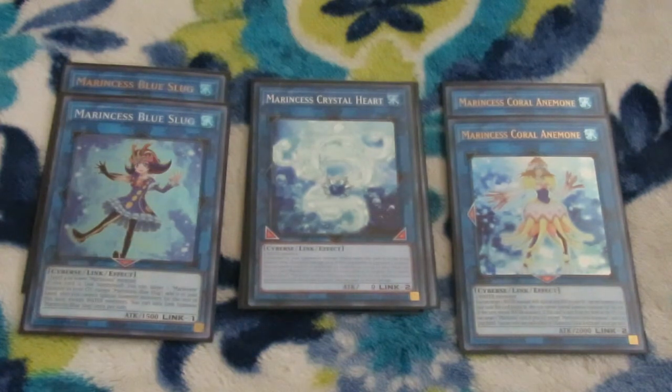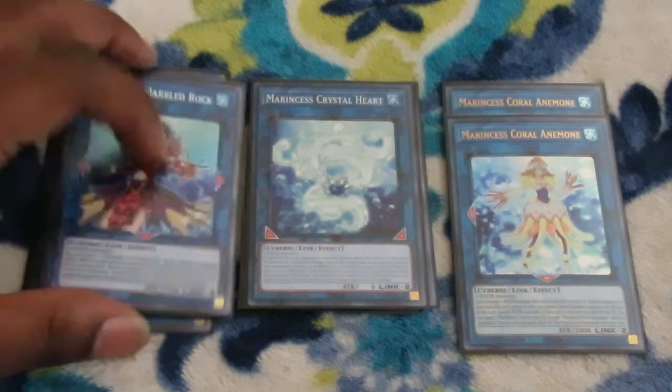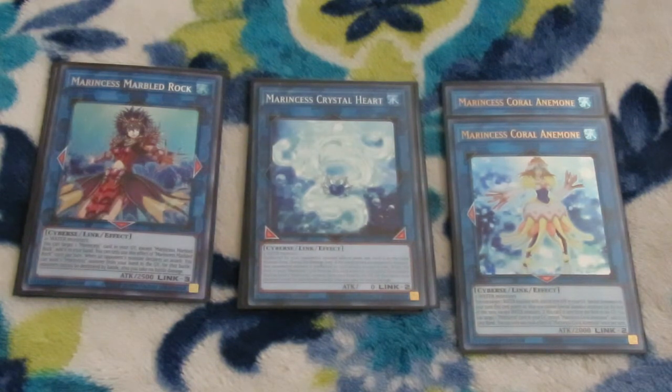One Crystal Heart is all you need in this deck, and with Marincest's Bubble Ring trap card you can bring it back. Any of the next monsters use link summon — using it as material, Battle Ocean makes it essentially untargetable. Like your Marbled Rock: target a Marincest card in your graveyard besides herself and add it to your hand. Then, when your opponent's monster declares an attack, you can send a Marincest monster from your hand to the graveyard — monsters cannot be destroyed and you take no damage.